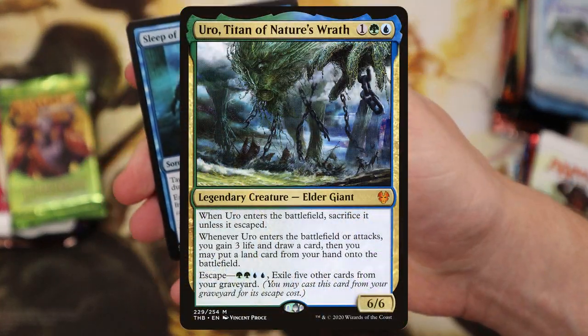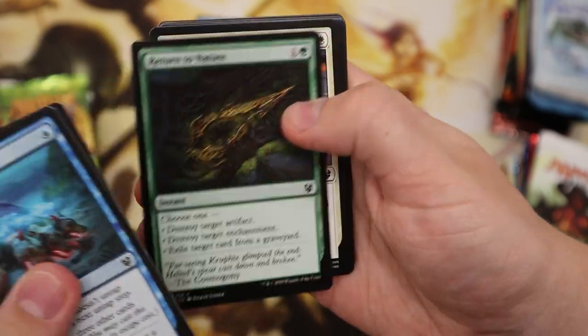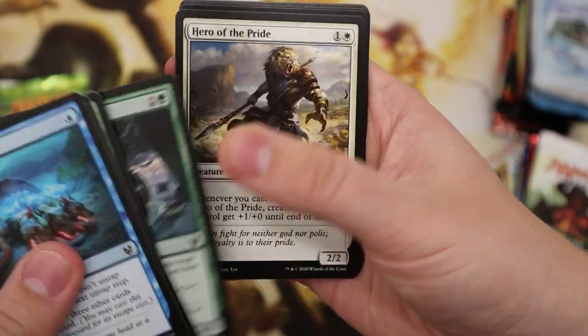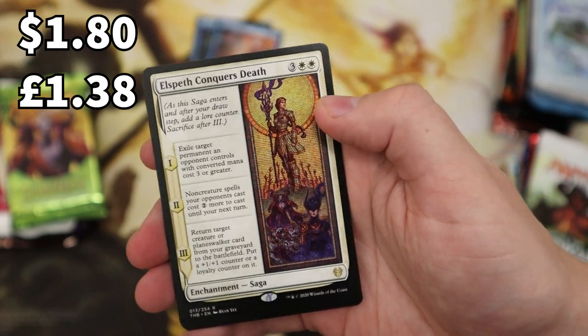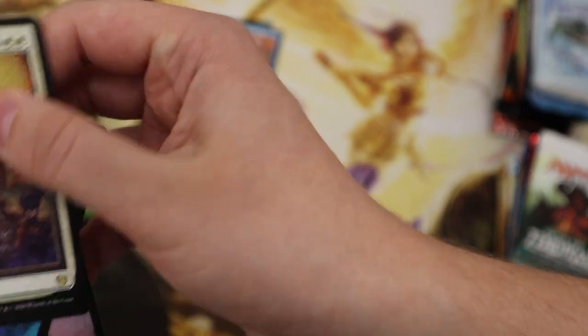Next we're on to Theros Beyond Death, and hopefully the one card we want here is that showcase card — I think that's worth about 60 dollars at the minute, which would be very nice. Okay, here we go — who's it going to be? Elspeth Conquers Death. Good card in standard but not a game-breaker there. And a Forest.